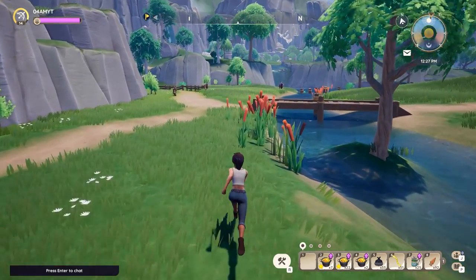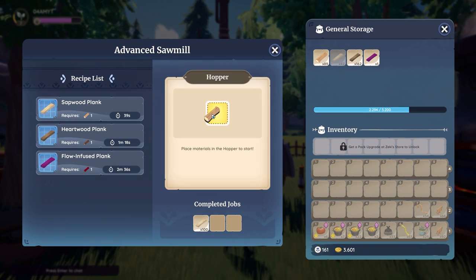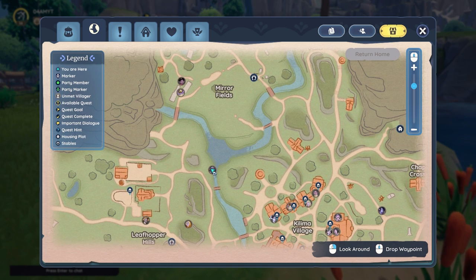You're gonna need a load of sapwood planks in Palia, so I recommend you to visit Ashura to unlock the blueprint to process them. Most of the time he can be found around the tavern or fishing a little bit northwest of the town.